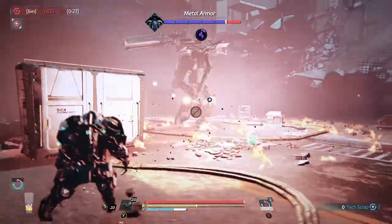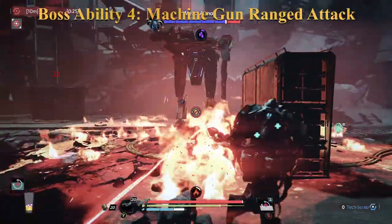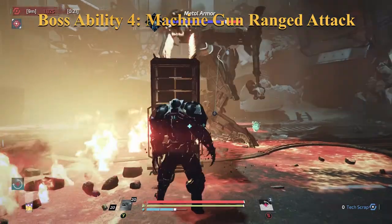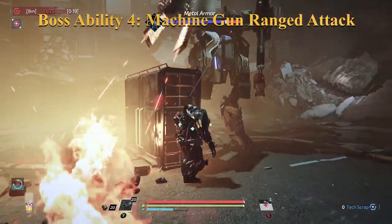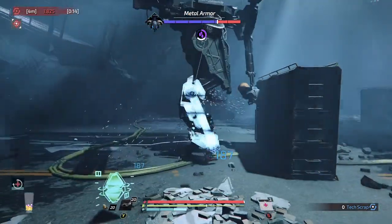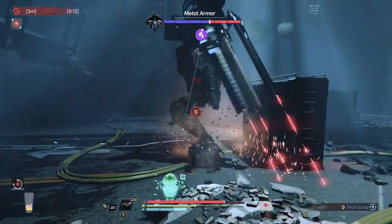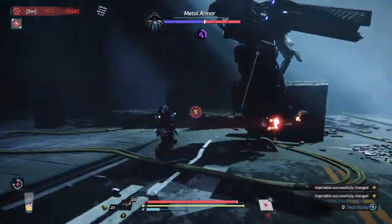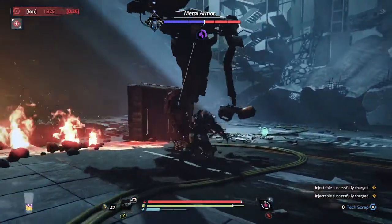Staying in close avoids the machine gun ranged attack, which is devastating. Get out of range and then hide, because he'll use the machine gun attack whenever you're a certain distance away. If you run away from it you'll take more damage — it's better to go in and get close. Hide though if you can. It's hard to tell where that flame is going to go.